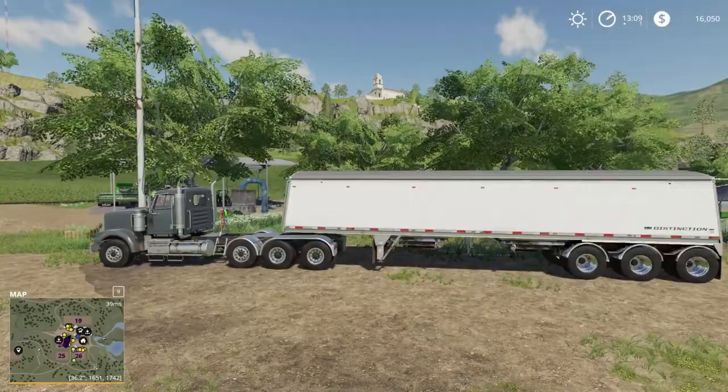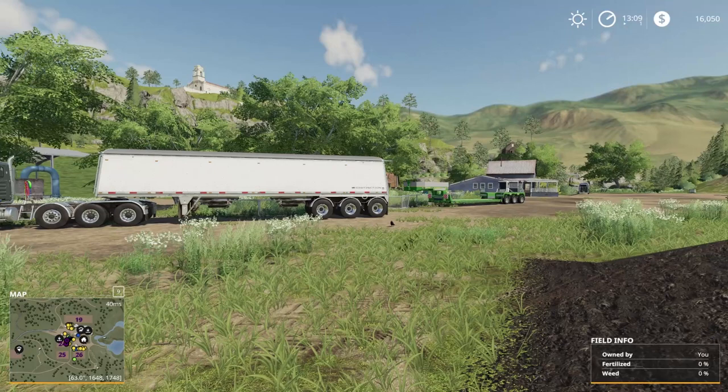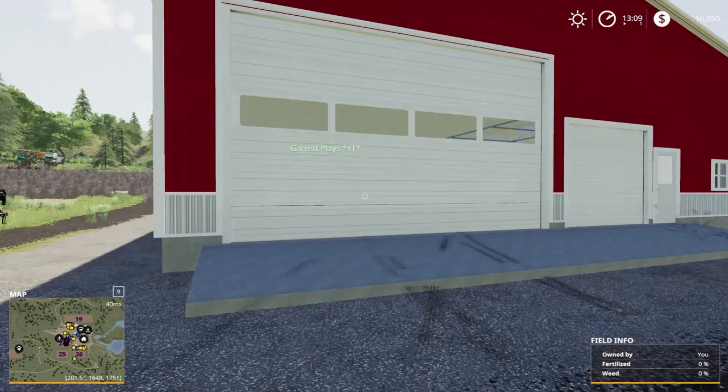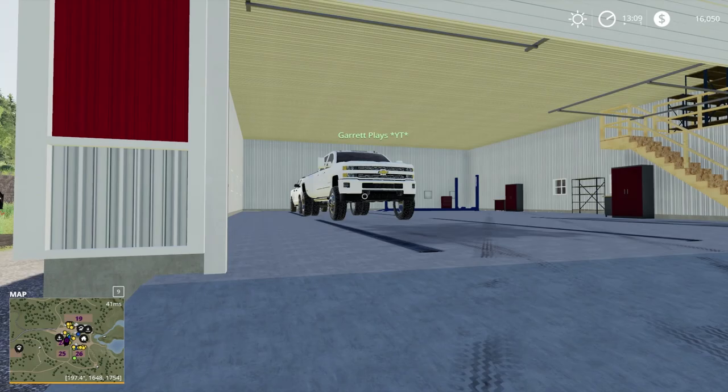Welcome back to Let's Farm episode 10 here on our Ravenport farm. I'm about to turn around and show you something so beautiful, so anticipated, something I've wanted for such a long time — our very own machine shed. Here it is, guys — our red, beautiful farm machine shed. Let's go ahead and open her up and see what's inside.